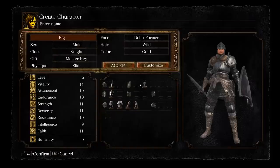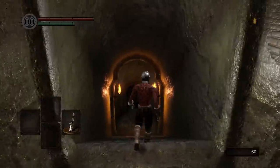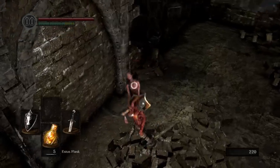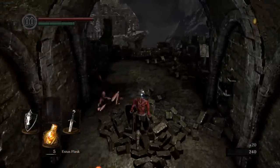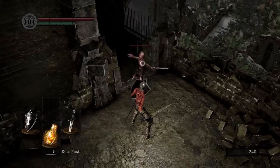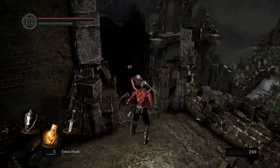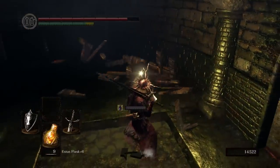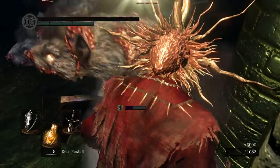For my class build, I chose a knight with the Master Key starting gift. After running away from the first boss and grabbing my gear, I slowly made my way through the Asylum. For low-skill players like myself, I recommend taking things slow, pulling aggro on one enemy at a time so you can fight them 1v1. An effective strategy is to hold your shield up, wait for them to attack, and then counterattack afterwards. This works for a surprisingly large amount of enemies, so long as you don't run out of stamina or get overwhelmed by multiple enemies.